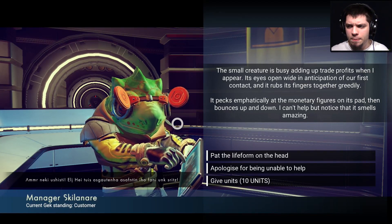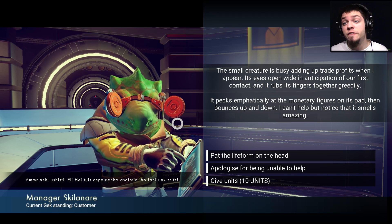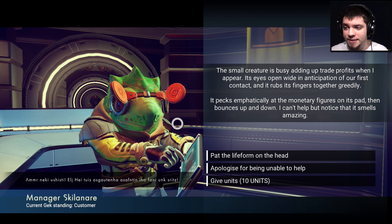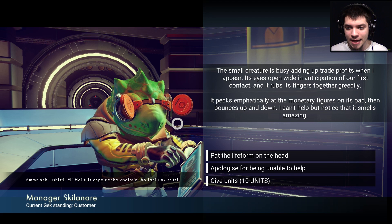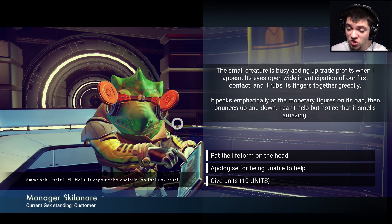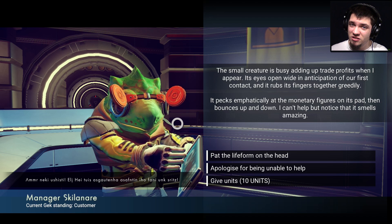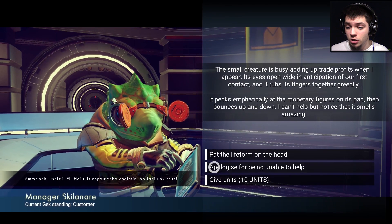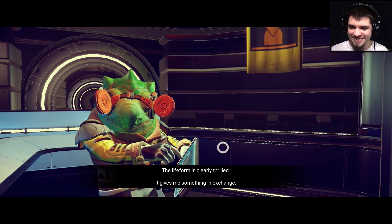The small creature is busy adding up trade profits when I appear. Its eyes open wide in anticipation of our first contact and it rubs its fingers together greedily. It pecks emphatically at the monetary figures on its pad then bounces up and down. I can't help but notice that it smells amazing. Nice — gotta have some nice deodorant, man. But it's a frog. A frog that smells nice. I'm gonna give him money. He likes money — that's the thing.